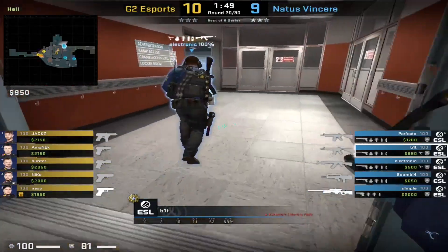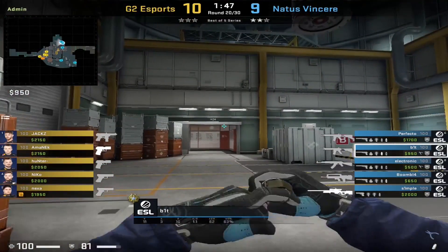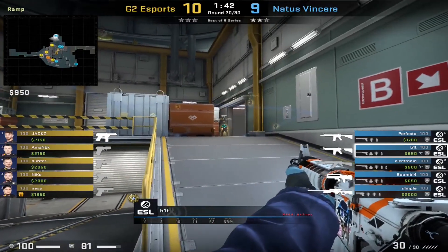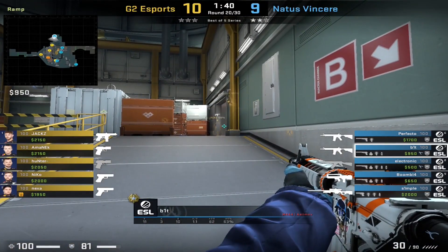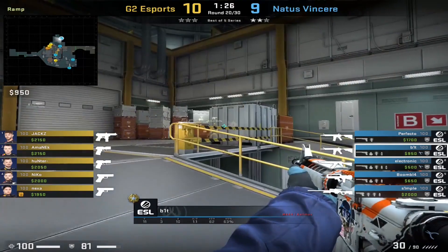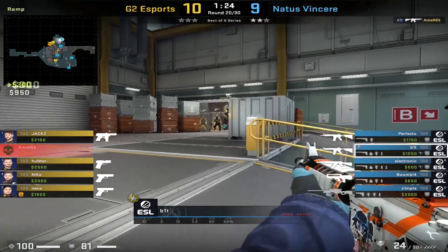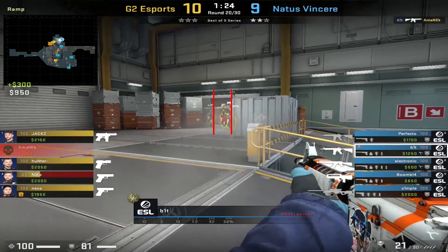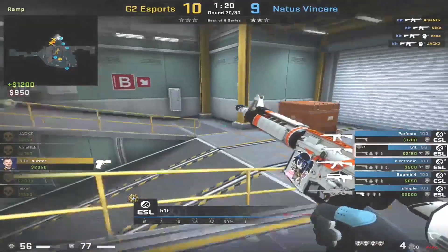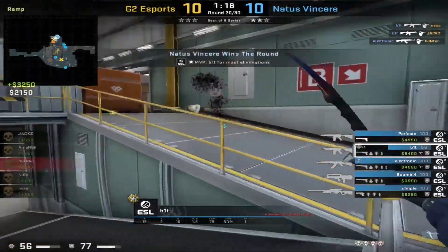Going into the first round, you'll notice how a lot of the time Bit will throw most of his utility very early on in the round. This is to make sure he stops any potential rushes. After throwing this early utility, Bit will then move across to check anyone who has pushed close through the smoke. Even though this is an eco round, notice how Bit is isolating each of the players by creating very narrow angles, so they have to flow through it and peek him.